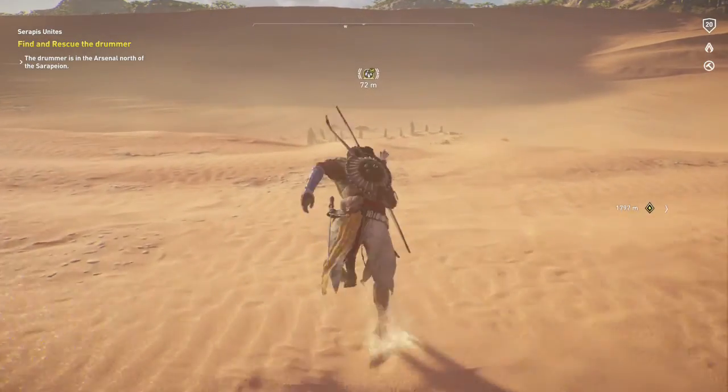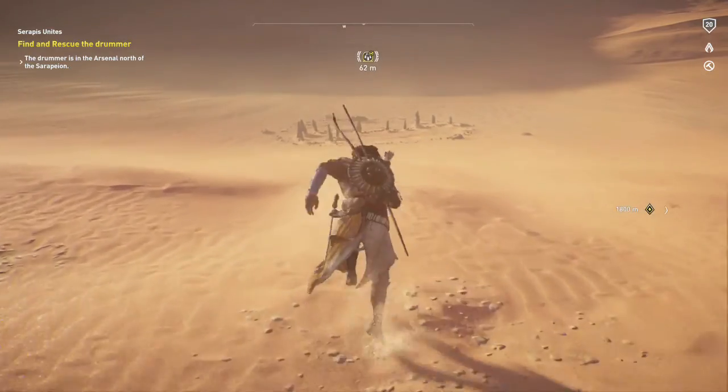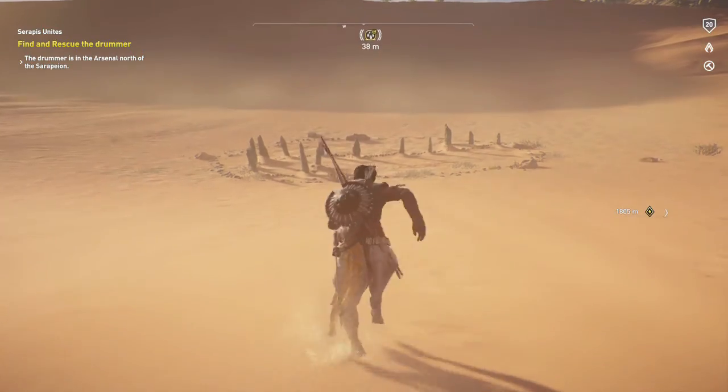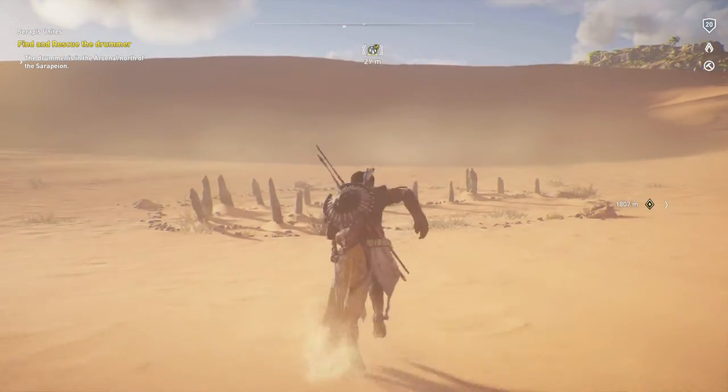This is the first town you get to during the start of Memory Sequence 1. Right after the prologue, you're supposed to ride to this town, and right on the outskirts in this sandy desert area should be your third one. Make sure you grab this along the way.